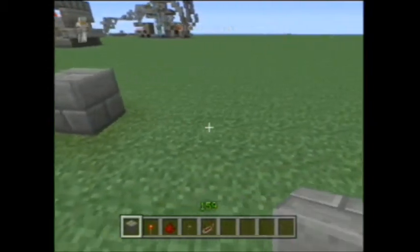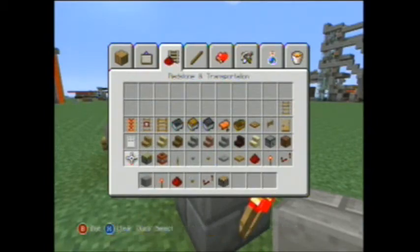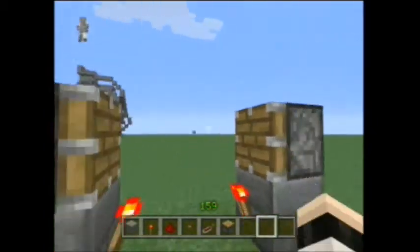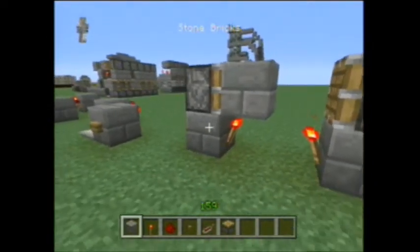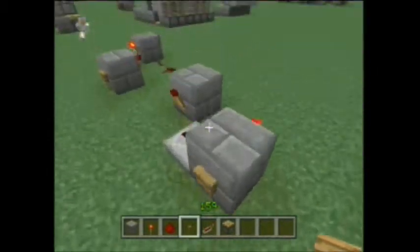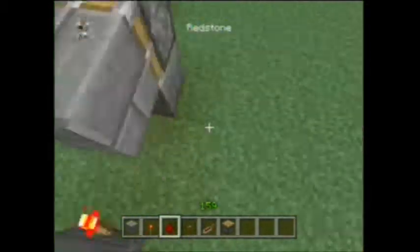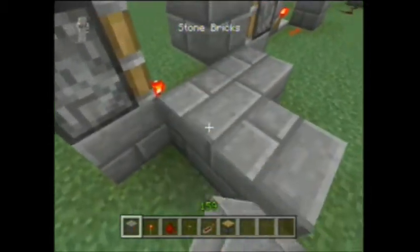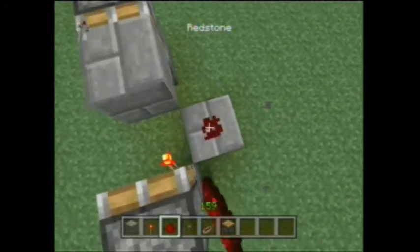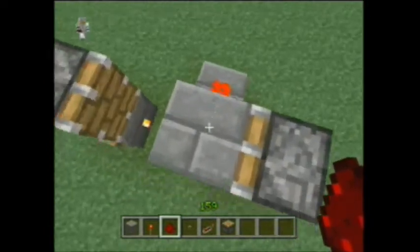Here's the piston one — just two blocks like that, torch, torch, regular pistons like this, and then one block, and there's your NOR latch. These torches and blocks are your outputs depending on what you want it for. If I push this button it'll stay on until I push the other button.